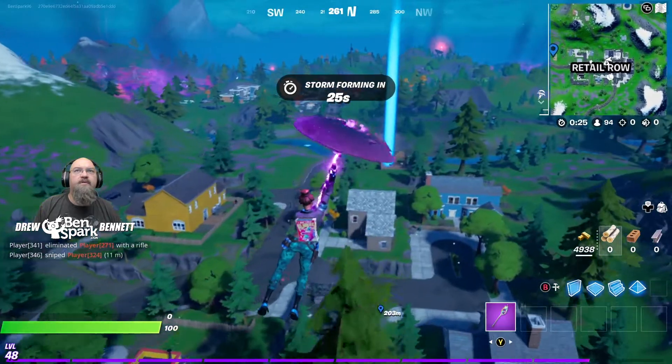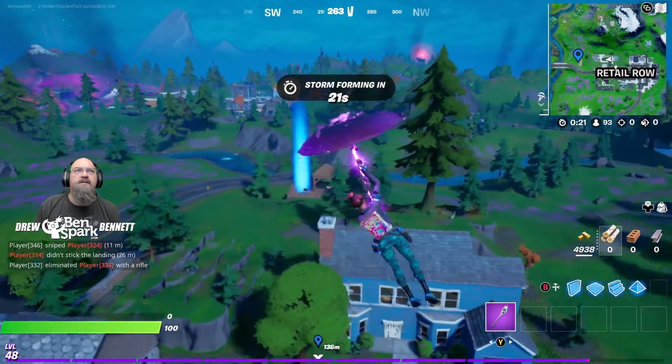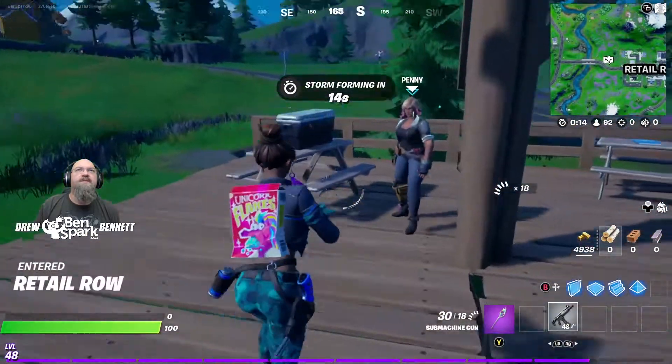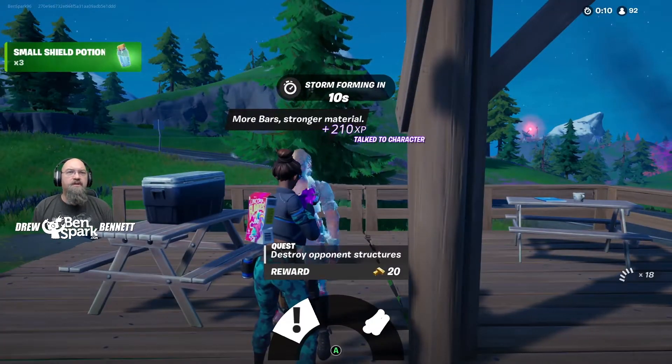Flying all through Retail Row, heading to the little pavilion in the front, right where Penny is. We're going to land. It looks like someone else is going to land there too. But we're going to land here, get ourselves something to defend ourselves, talk to Penny. You can buy wood from Penny, or you can start the quest line.